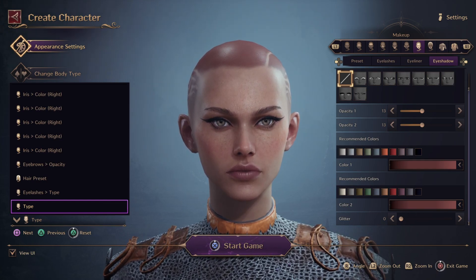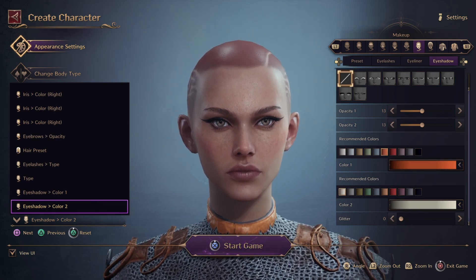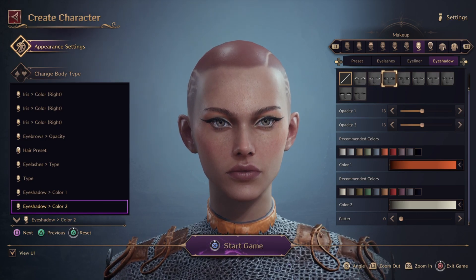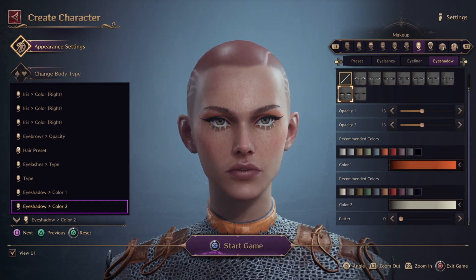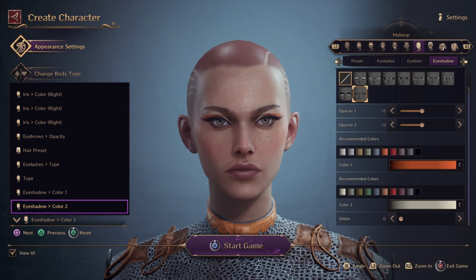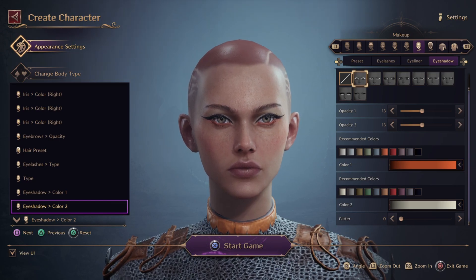Let's go to eyeshadow — I don't have any eyeshadow right now. Let's make it this color and this color. Going through options zero, one, two, three, four, five, six, seven, eight, nine — I guess I like this one because it represents two different types of blends.